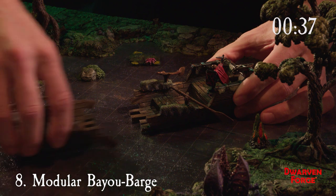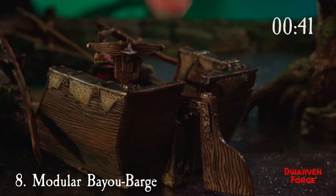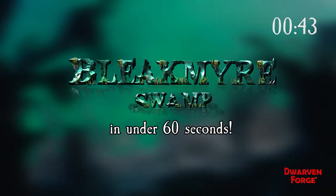And the cherry on top, we have a modular bayou barge with a hidden smuggler's hatch, pole accessory ports, and a modular LED socket prow. And that is Bleakmeyer Swamp in under 60 seconds.